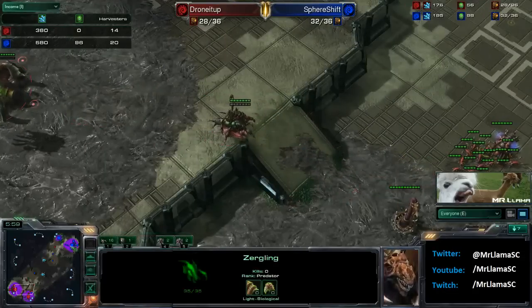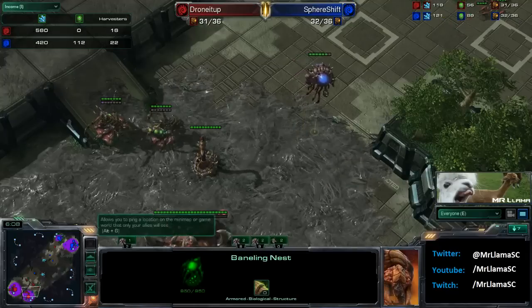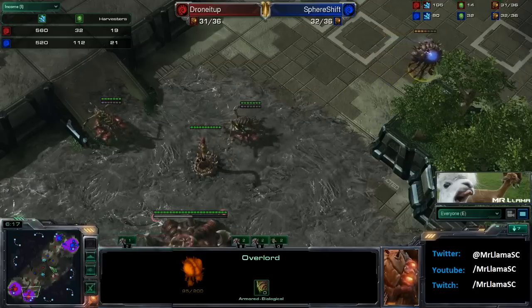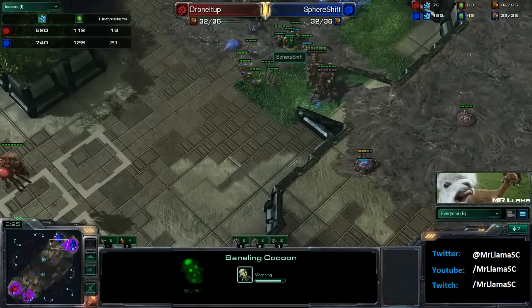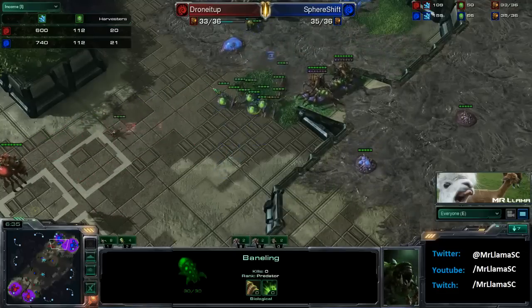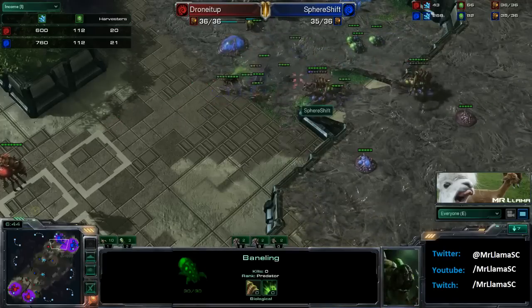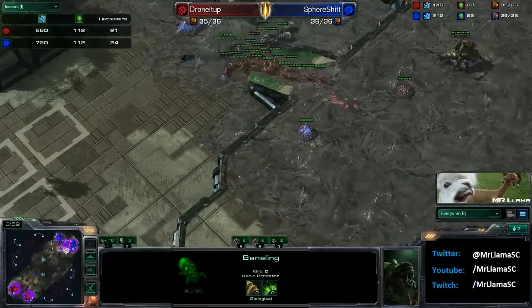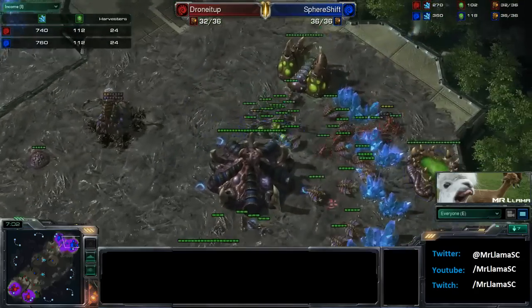Now Drone It Up is going to have to do some sort of counterattack and do some damage. Sphere Shift actually has enough to defend this — he will have a baneling nest which is definitely going to help him. That Overlord should be safe as he can fly into that little pocket right there. The lings heading over here do have speed, banelings being morphed. This is going to force Drone It Up to back off as he cannot engage against those four banelings, unless he has complete baller micro — which he apparently is able to, at least sniping off one of those banelings. And now Drone It Up is going to actually be able to sneak into his opponent's base right now.